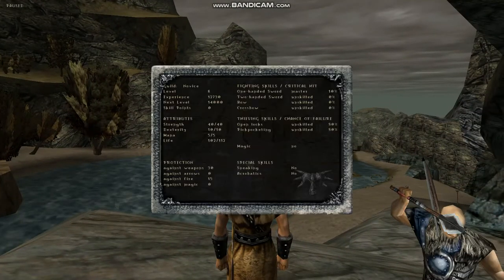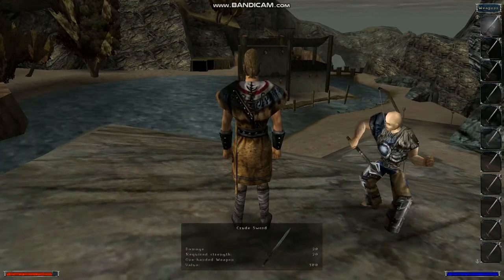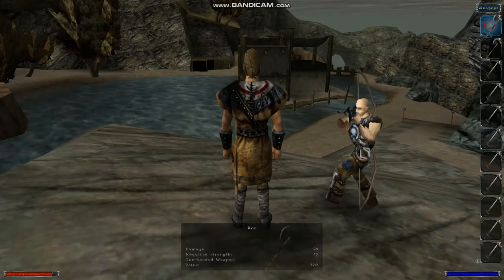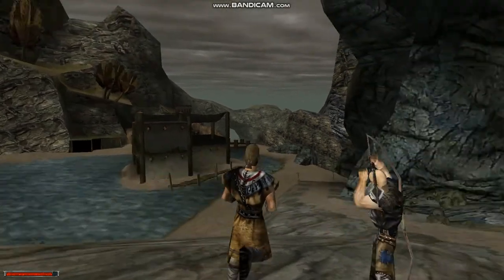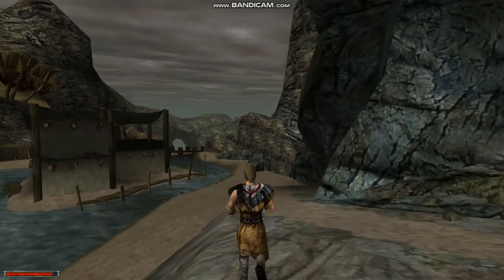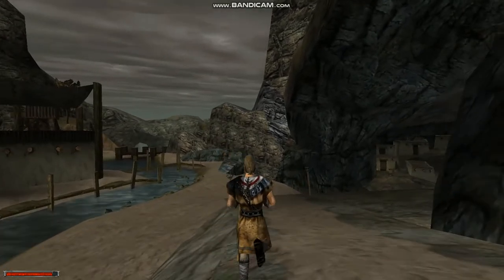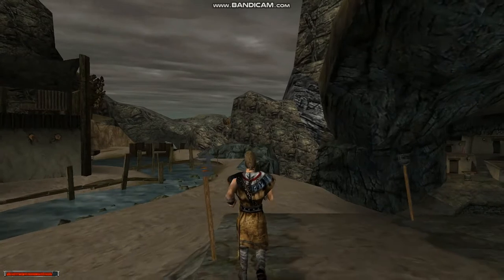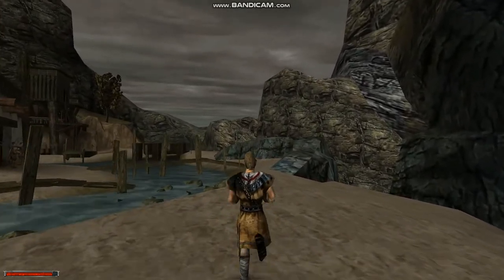Right now I'm level six and I have 40 strength points. I'm a master of one-handed weapon and I have this axe that does 29 damage. I'll take my chances and try to fight Lefty — I'm a master of the art of one-handed weapon.